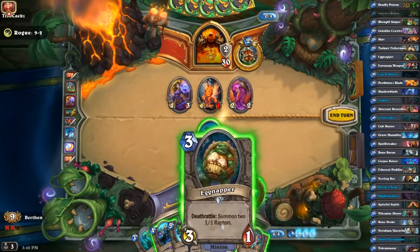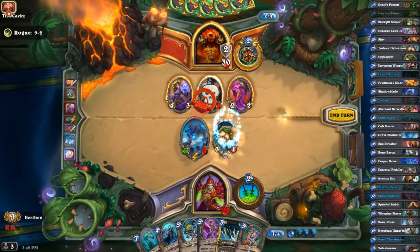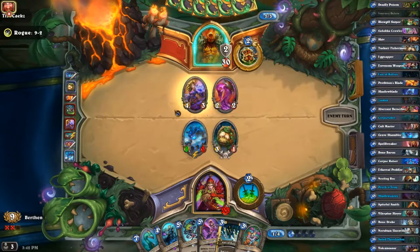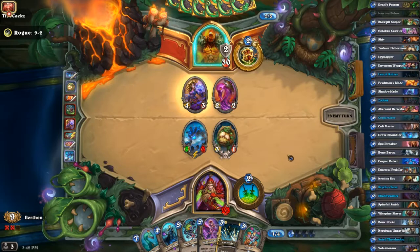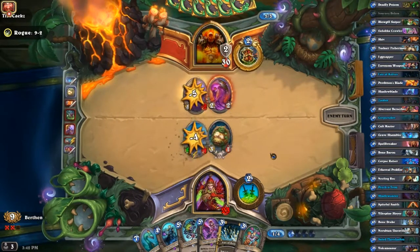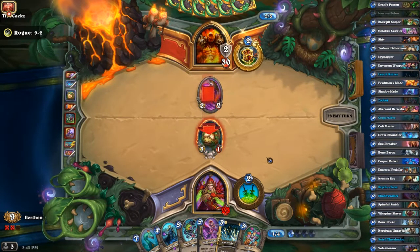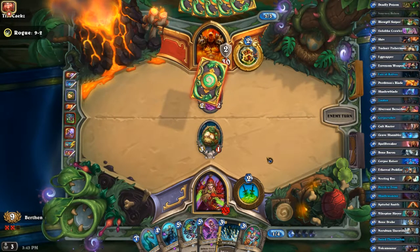Actually this is the strongest play because then he can't trade into this after he kills that. There's a lot going on here — we can go with Eggnapper; the synergy could be used later. I'm hoping that he uses Violet Illusionist onto Grave Shambler. And then do this — that dies — there we go, this is exactly what I wanted. Now I have at least two two-ones.